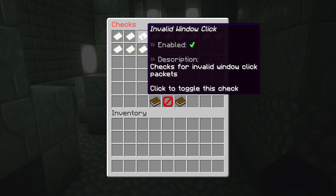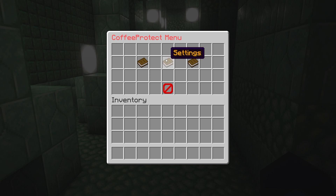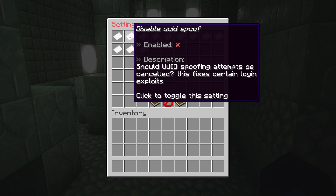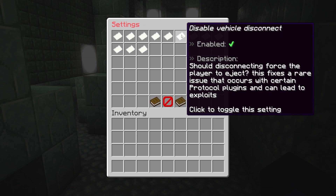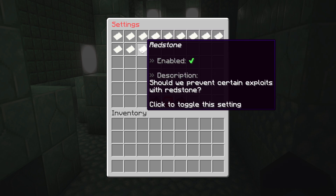You can actually enable or disable these checks by just clicking once — for example, now the invalid packets check is disabled. Under settings, there are also many options: Disable Null Address, Disable UUID Spoof, Disable Packets, Disable Map Tracking, Disable Vertical Disconnect, Disable Invalid Teleportation. They all have descriptions explaining what each setting does. For instance, the Redstone setting asks: should we prevent certain exploits with Redstone? With this option enabled, Redstone exploits are not possible anymore.